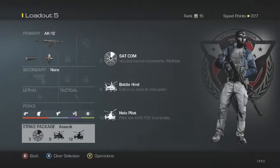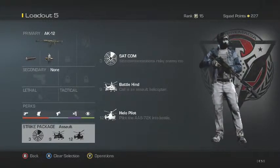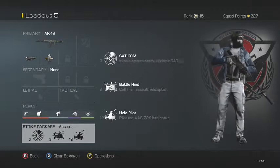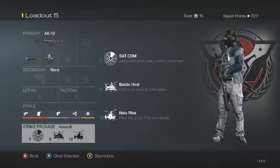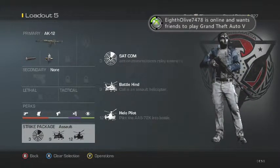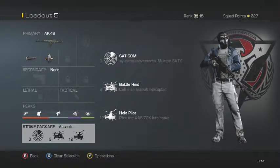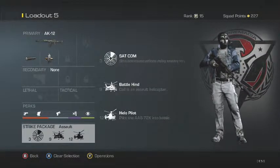For the strike package, I recommend sat com, training rockets, and battle high — those are usually my main picks. I also like to use helo pilot for a bit now and again, but it depends on what you want. Whatever strike package you use will be fine.